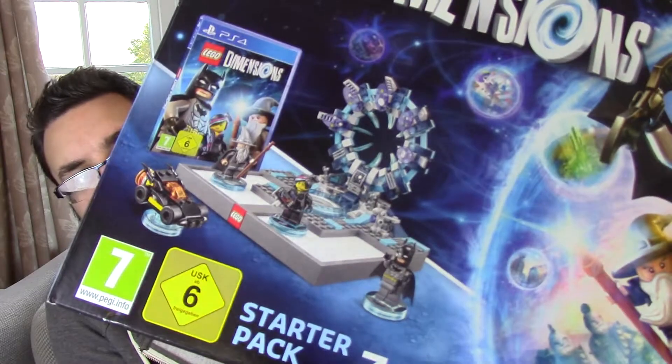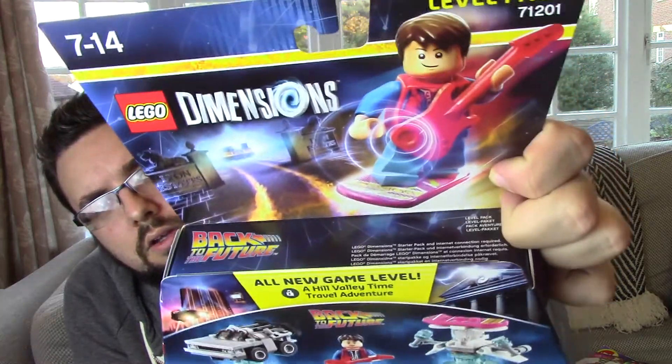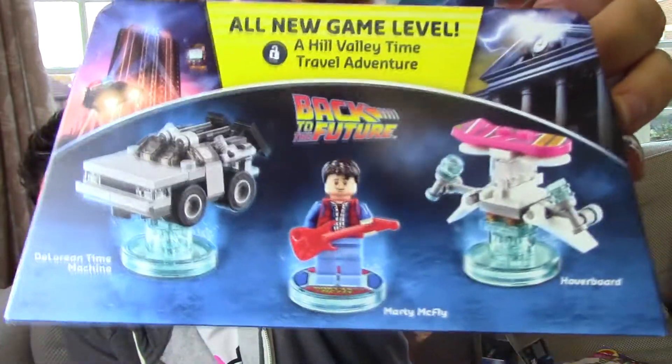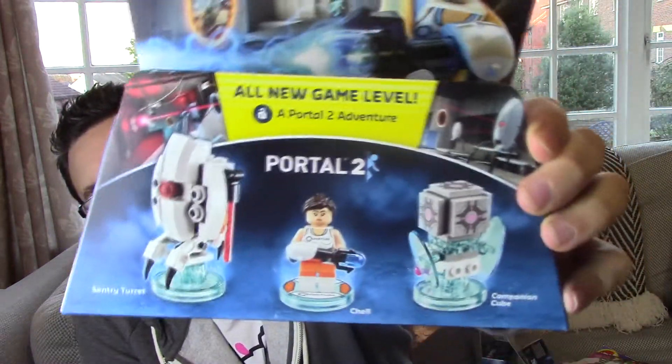Obviously it's got the actual starter kit including the portal, or whatever it is called — not quite sure what that is called actually, having not played it yet. Then we've got the Back to the Future level pack, with Marty McFly, the DeLorean, and of course his awesome hoverboard, which is an exclusive element to this set.